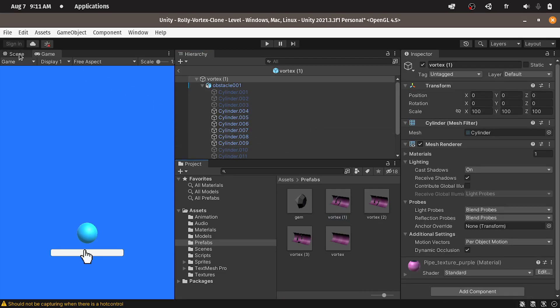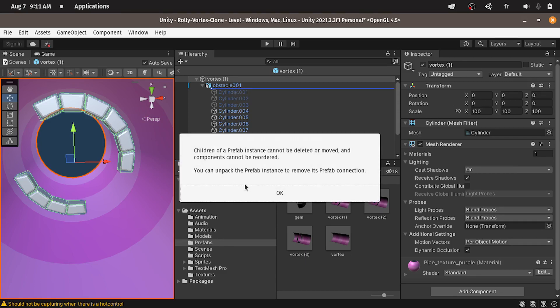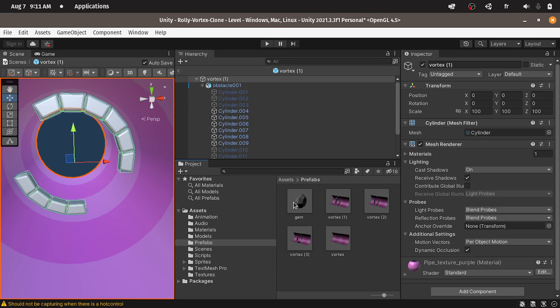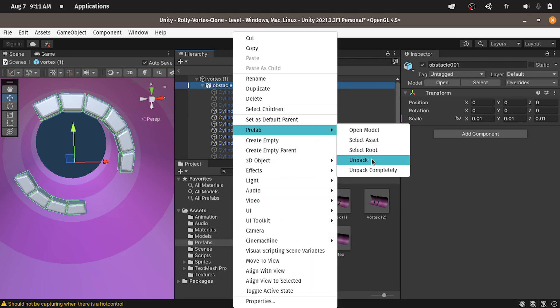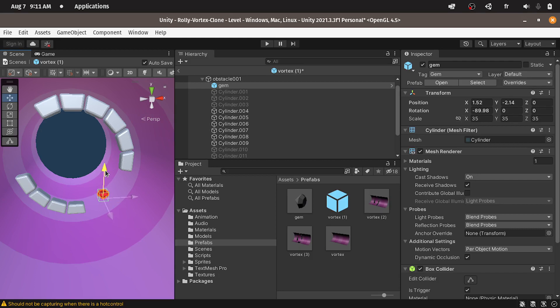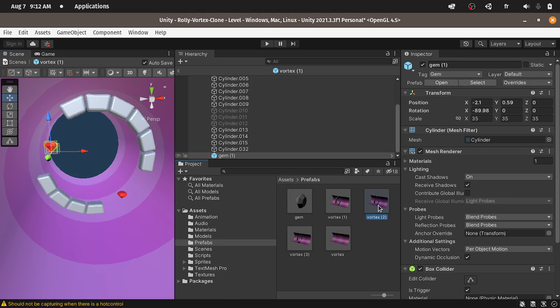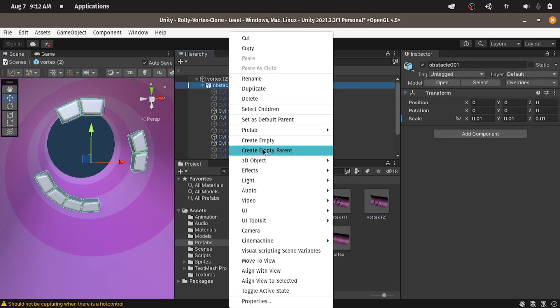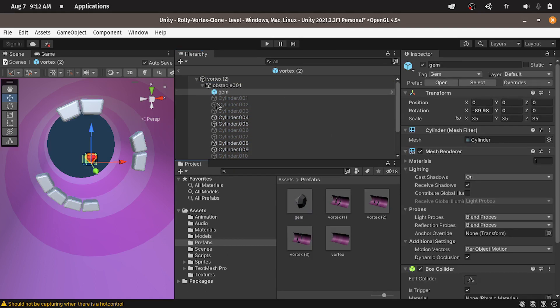After that, let's select the vertex one and add a few gems by dragging the gem model under obstacle. We have this little warning — basically, we need to unpack this prefab so that we can add another object. Right click, then prefab and unpack. Now you will be able to add it. Let's place it, then we can duplicate it using Ctrl+D and add another one. The same thing for the other vertex — double click on it, unpack the prefab using right click, prefab unpack, then add the gem, and so on.